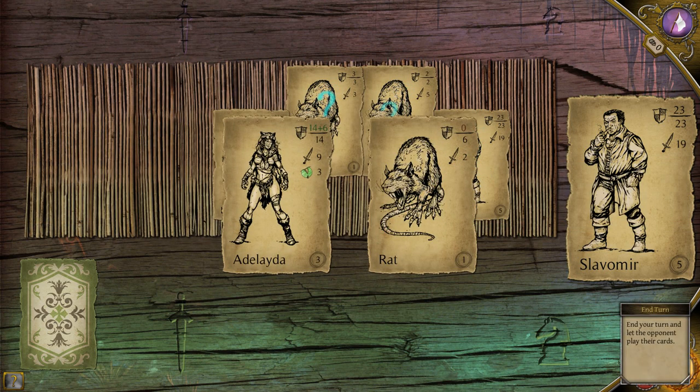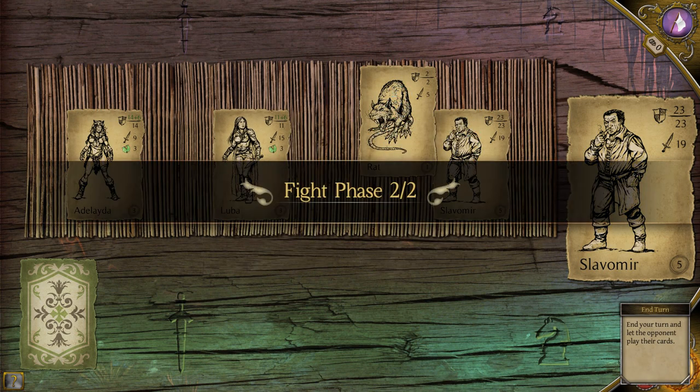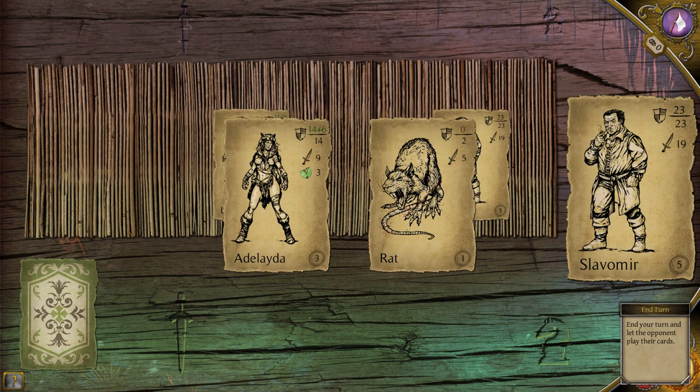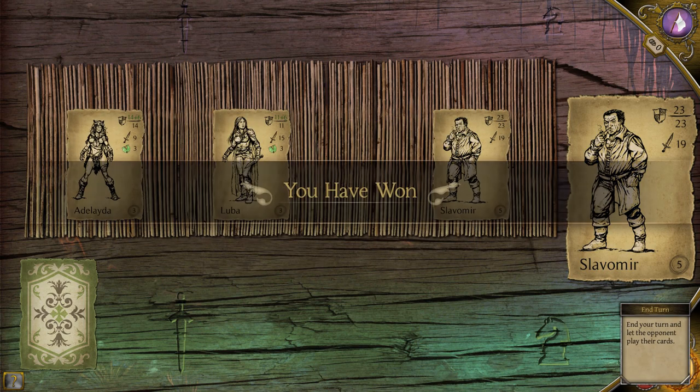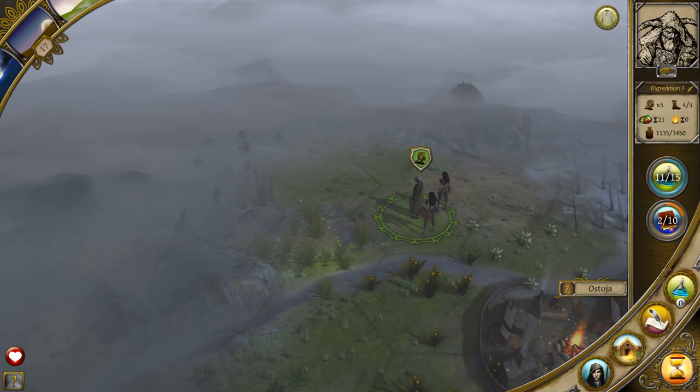Hopefully I won't take any more damage for the rest of the combat. She attacks, kills that rat, kills that rat — and there we go. All the rats are dead. I did lose a character, which is very bad. She's not technically dead yet, she's just very wounded. I think if I make a camp and get some wood I might be able to save her or might not. But I gained some meat, some leather, and some experience points in research.